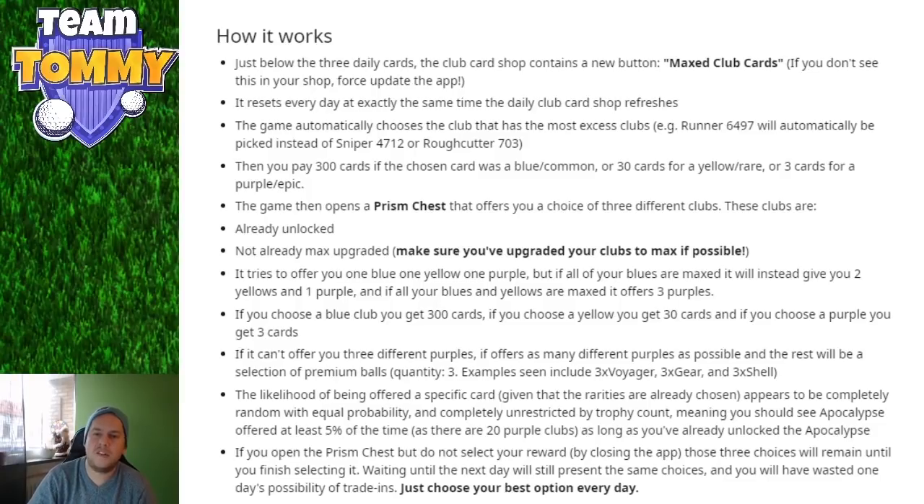If you choose a blue club you get 300 cards; yellow gets you 30; purple gets you 3. If it can't offer three different purples, it offers as many purples as possible and fills the rest with premium balls — examples include the Voyager, Gear, and Shell ball. The likelihood of being offered a specific card appears to be completely random with equal probability, unrestricted by trophy count — meaning you should see the Apocalypse offered about 5% of the time among 20 purple clubs, as long as you've already unlocked it.